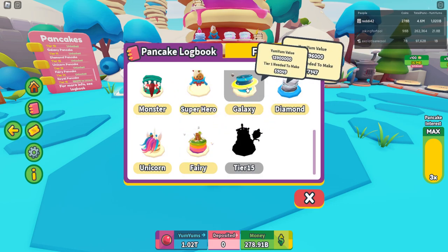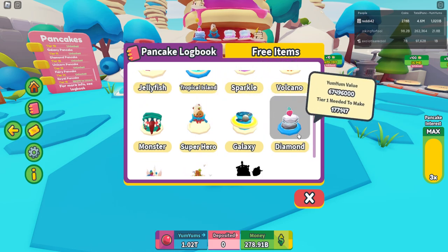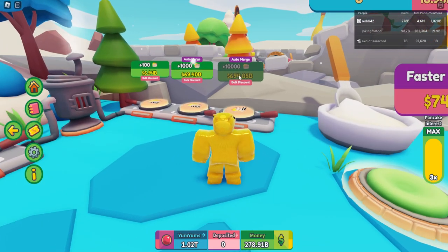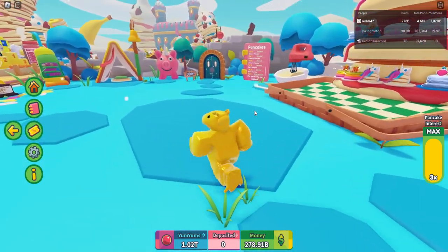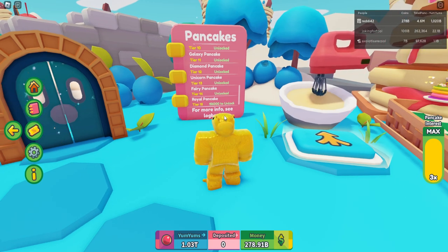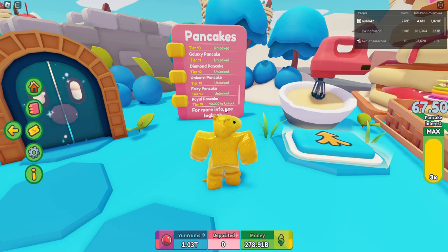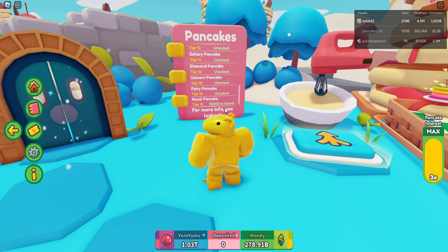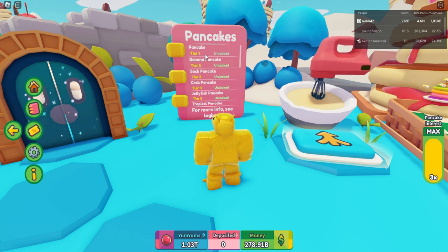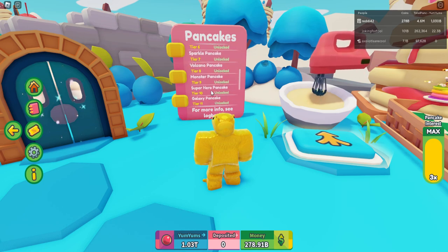Everything gives more yum yums now — hover over them to see much bigger values. The main button you'll be buying a lot is the 1k or 10k button. A lot of people like to stay one tier behind and save their money, then buy a lot at once. But in my opinion, just keep buying over and over again — it's quicker and you'll make more.